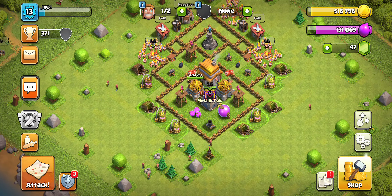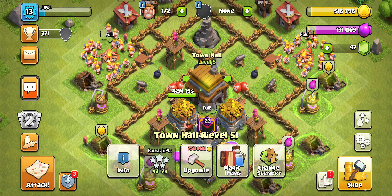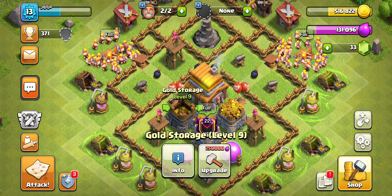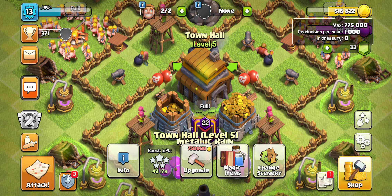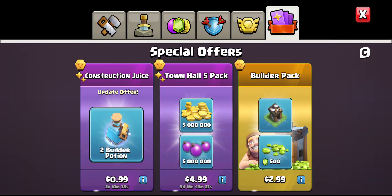Hey guys, Cal here bringing you another video. This one is going to be the final episode of us getting to Town Hall 6. We're Town Hall 5 currently, and after doing this quick gem upgrade, we will have enough capacity to finish up our Town Hall.